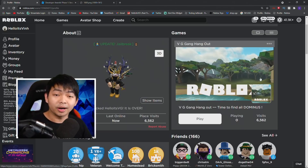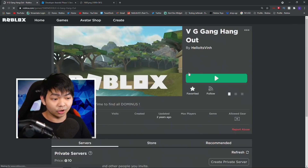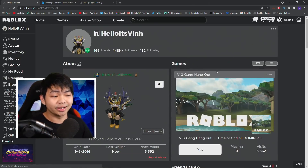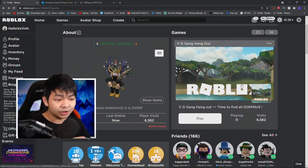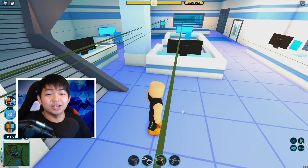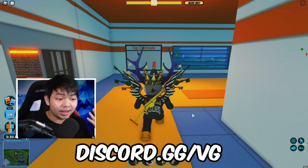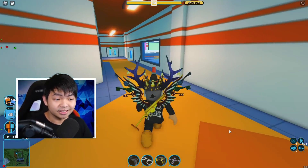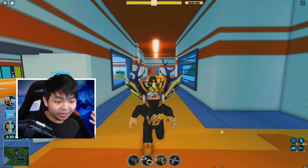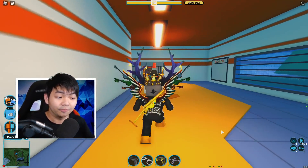Everybody has a space on Roblox — like if you make a game or something you're gonna have a space, and you can go ahead and upgrade the game. This is my own space; I just made it a VG hangout. What you guys need to do is get your game up to a hundred players. I suggest you go to my Discord server — there's a lot of people there that will help you join your game and get a hundred players fast.